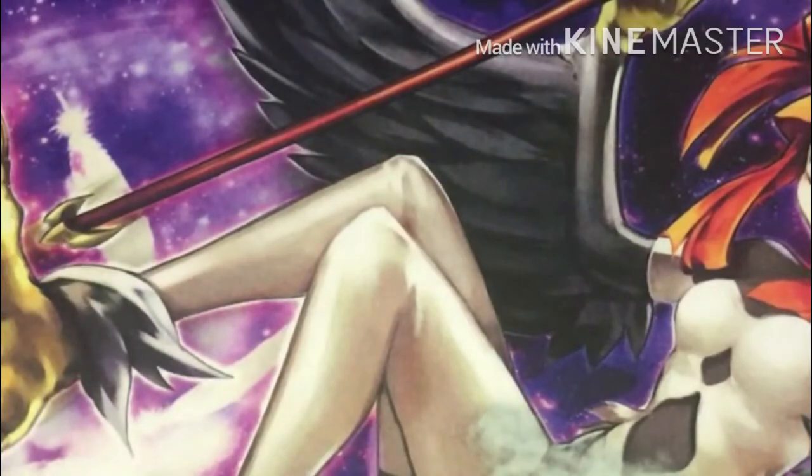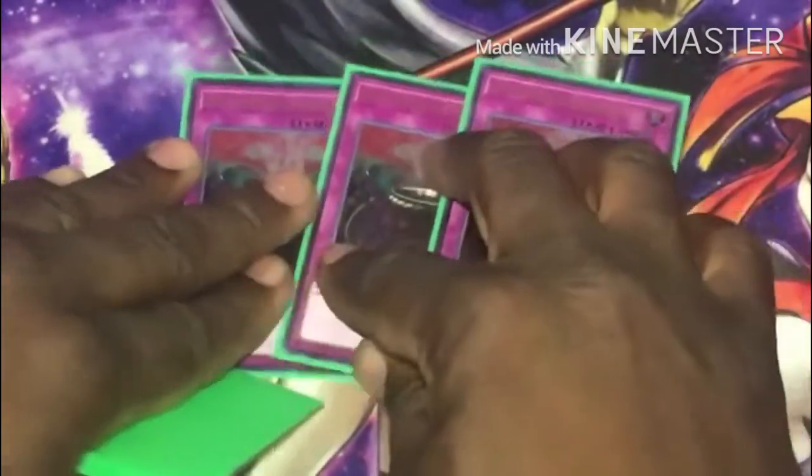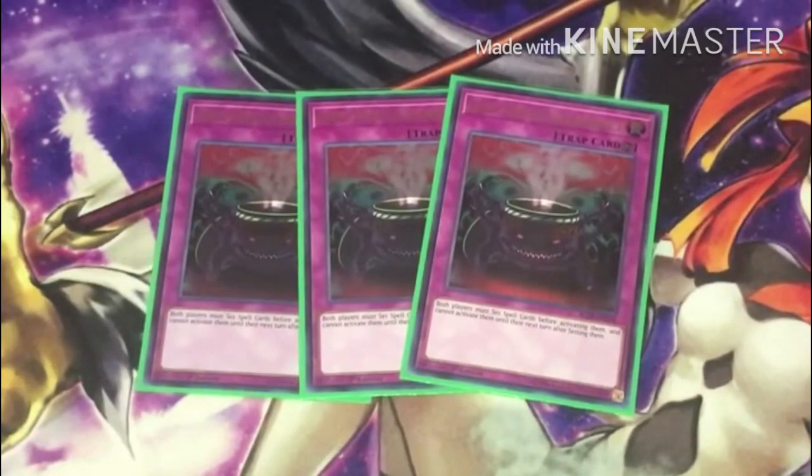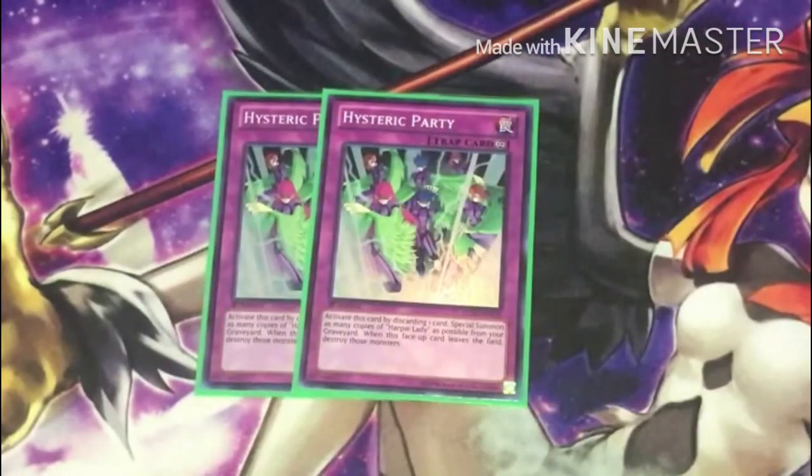I don't understand why Harpie's Feather Duster is still on the ban list — if it ever comes back, Feather Storm will go up in price, so Harpy players should get their copies now. Next off I run three Anti-Spell Fragrance — awesome stun card in this deck. You can stun your opponent for a turn and pop their back row with your Harpy monsters when Hunting Ground is on the field.